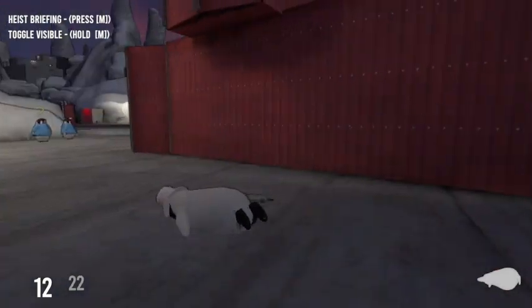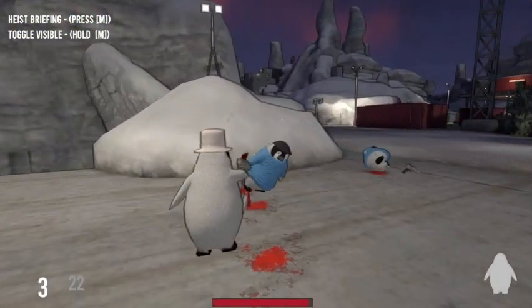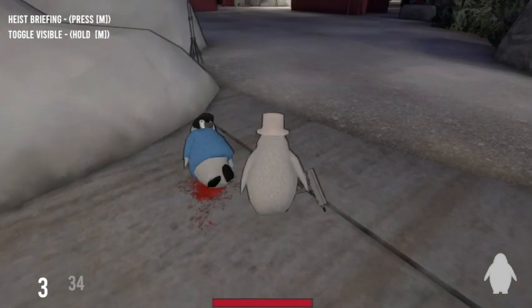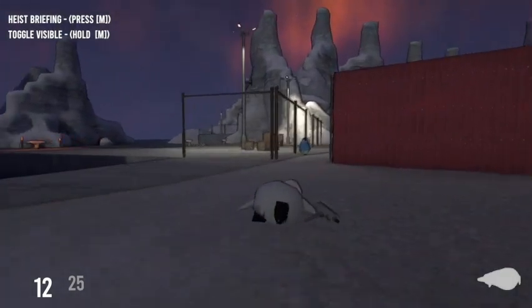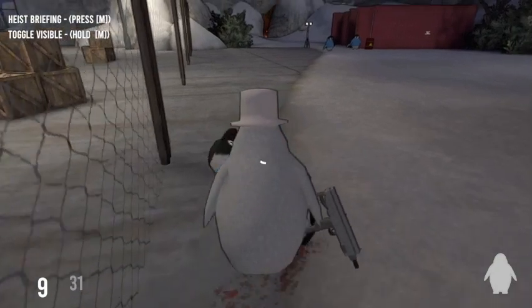We're gonna do the optional objective: find and steal the particular penguin doll. I guess that's what those demon penguins have been guarding. These penguins have really bad eyesight, really bad hearing — in particular they're just the worst guards in this penguin world where penguins can wear hats and shoot other penguins.